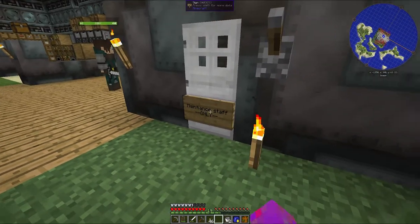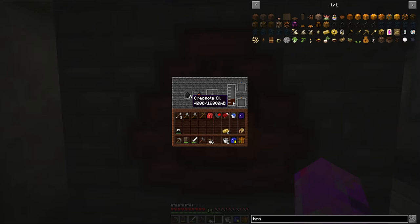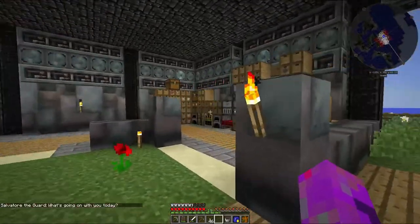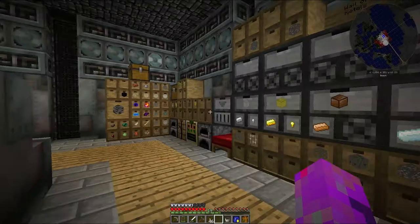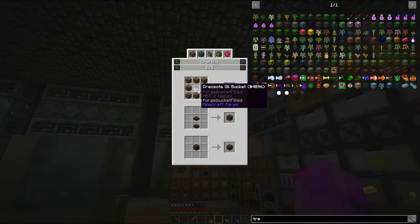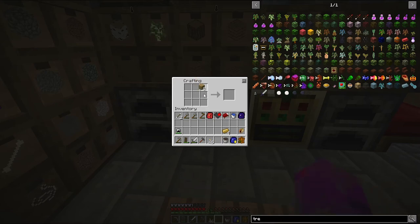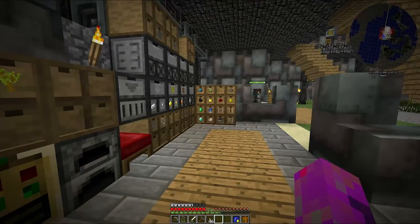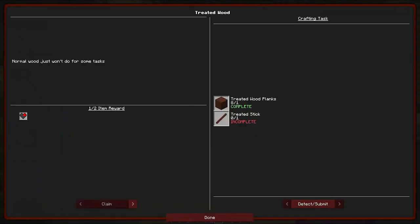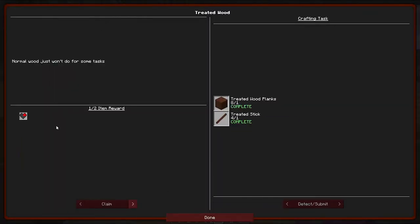We can make an entire bucket's worth of creosote. There is another quest we're going to do - in the tech tree, treated wood. We need to do the treated wood planks and treated wood sticks. In JEI, treated wood planks just need some planks around the bucket of creosote - just around like that, there's the creosote. So we made the wood planks. It only wants one, so that's pretty good. What are we going to choose as our reward? I think these basic gears might also be relatively simple to make, so we're going to hold on.